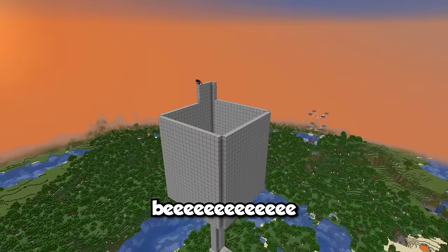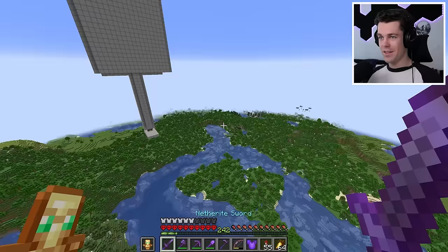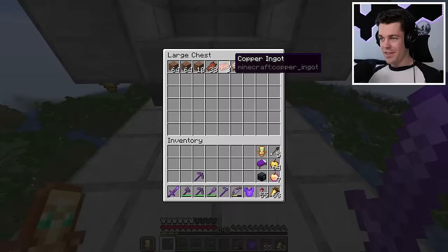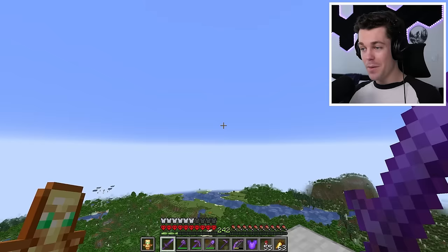Let's start with something a bit easier - a Drowned Farm. It's literally just a box of water in the sky, but it looks like it's already working. We have some Copper and some Nautilus shells, and later on we'll also be able to get some Tridents from this too. We're gonna see how fast all these farms are at the end of the episode.